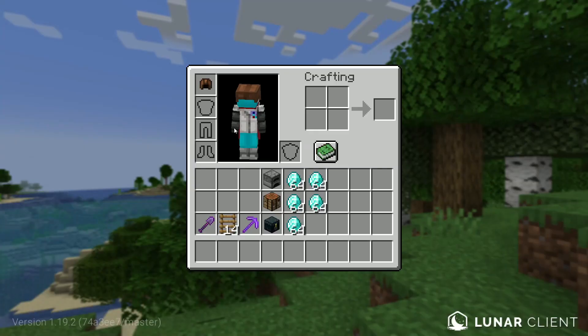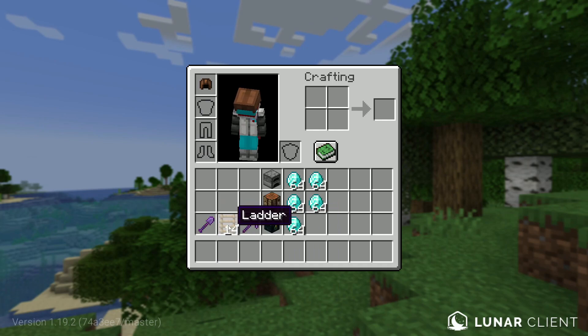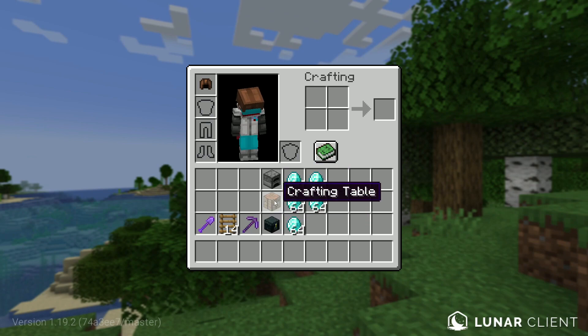What you will need for the secret base is a shovel, some ladders — the amount varies depending on how deep you want to dig your secret base — a pickaxe, and anything you might want to put in your secret base such as an ender chest, crafting table, furnace, and some diamonds or other loot.